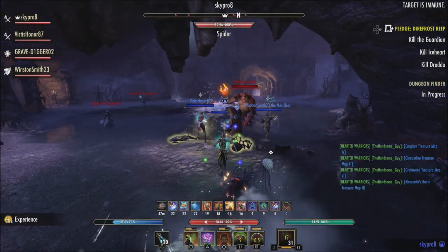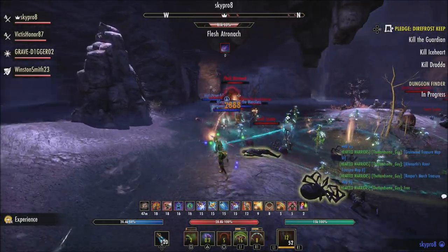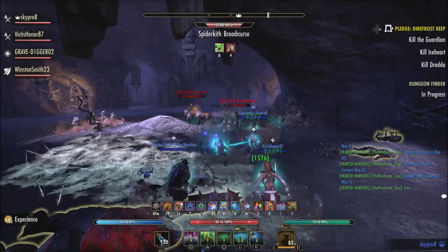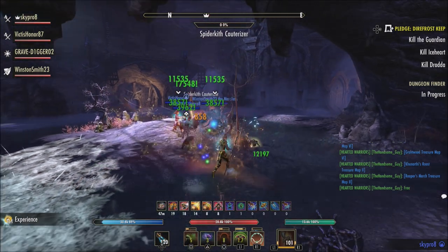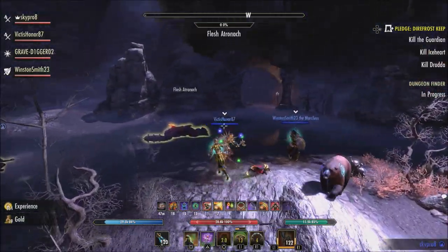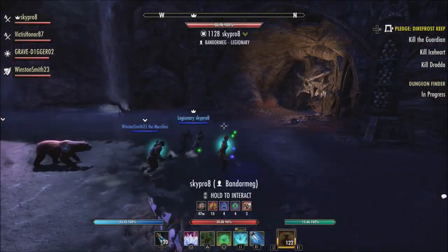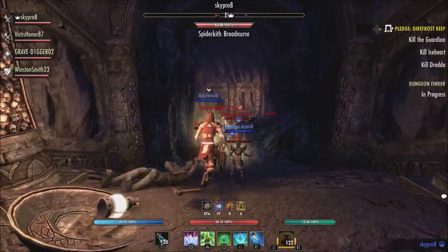First of all, there are two new companions included with the High Isles chapter. Also a new trial, the Dreadsail Reef, several new sets added into the game, and 136 new furnishing items. There are also some really cool provisioning stations and woodworking stations — the kind of almost collectible-style items you get from scrying. This time we have a Druidic provisioning station which looks really neat. So if you're a housing fan, there's a lot of furniture with the High Isles chapter.